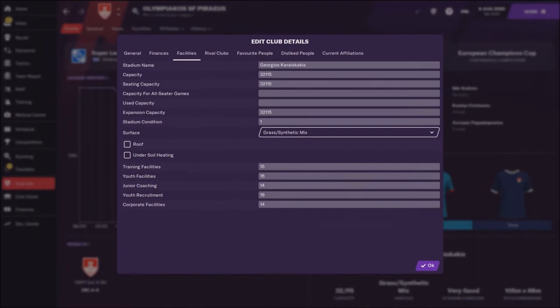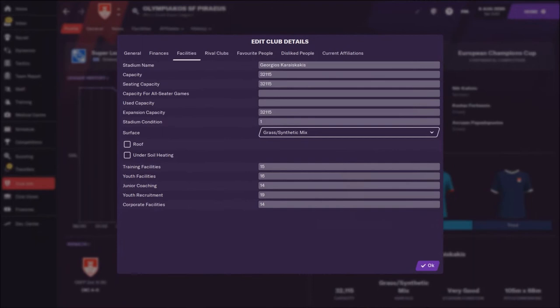First let's see training facilities. Olympiakos has a really nice stadium with capacity around 30,000. Training facilities are rated 15, youth facilities 16, junior coaching 14, youth recruitment is really great at 19, and corporate facilities are 14. So maybe it's not a bad idea to invest a little bit in training facilities.